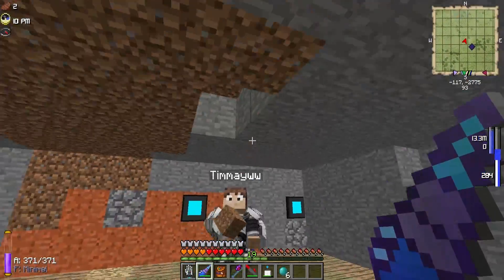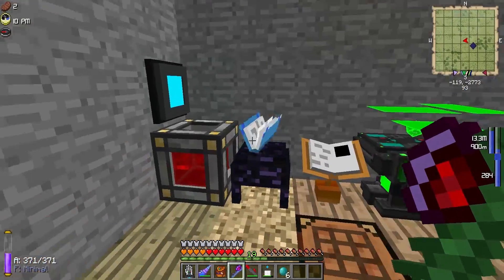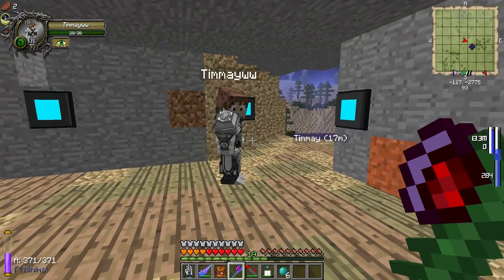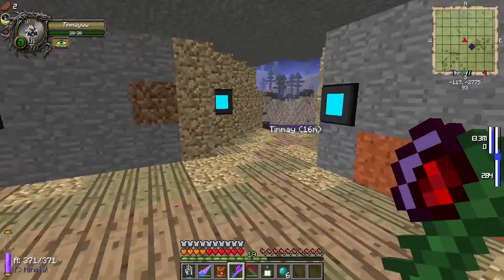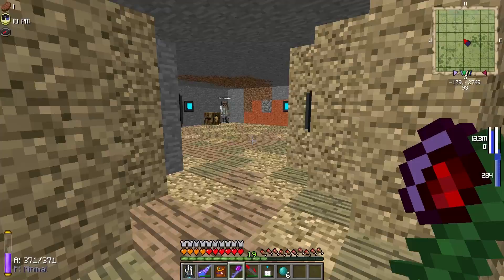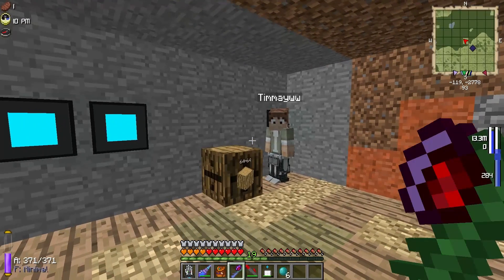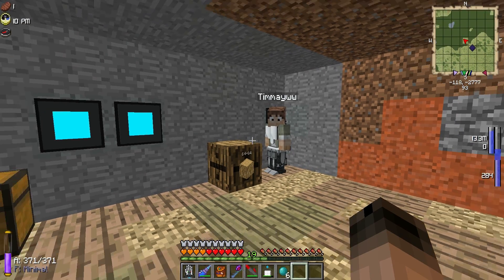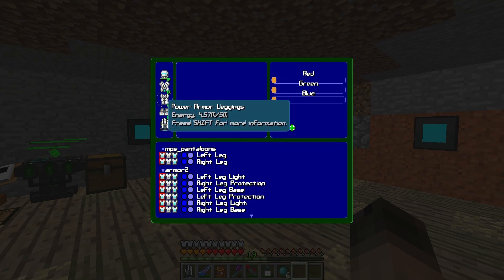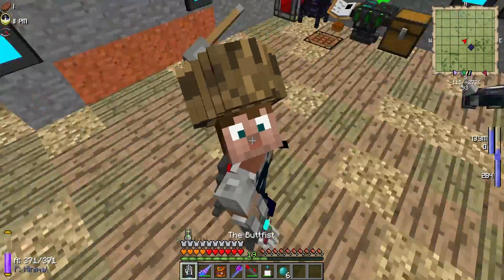That's basically it for the power suits, besides the few extra upgrades you want to do before you go to the nether. We've got you pretty much set up here. We'll go back to you guys in just a second — we were going to build your house, give you some walls that aren't dirt and red rock cobblestone.